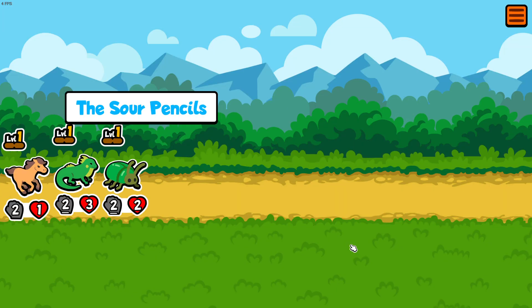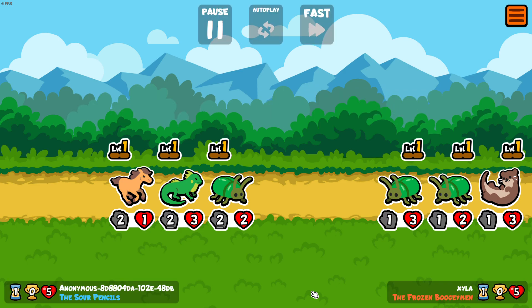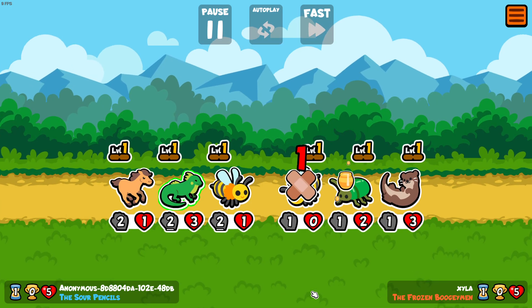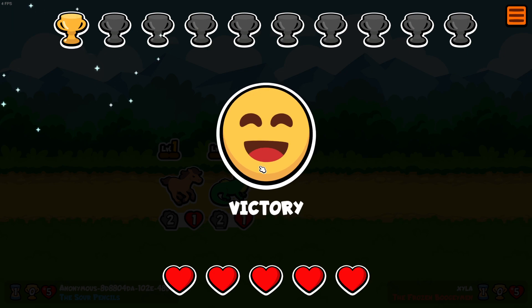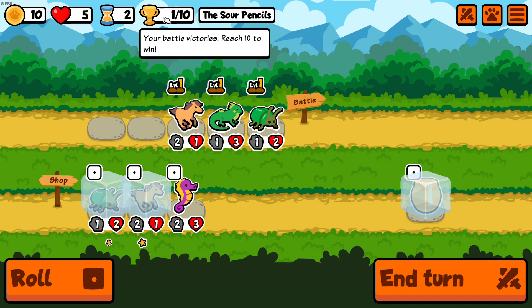Alright, first battle — we're fighting the Frozen Boogeyman. He has two pieces. And yes, we won! Victory! It's an auto-battling system, and for every win you get coins as well as a victory. The more victories you get the better — you need 10 victories to win.